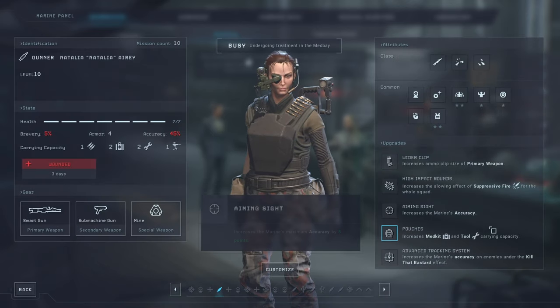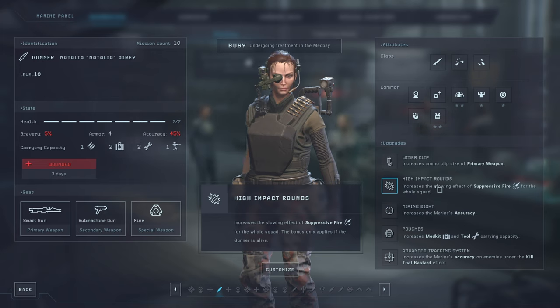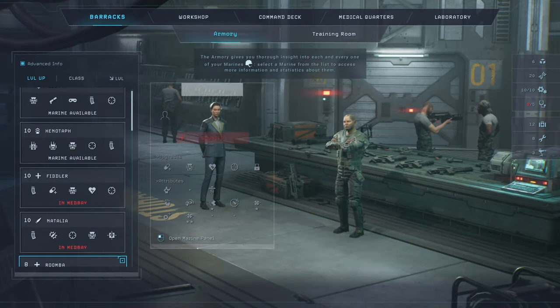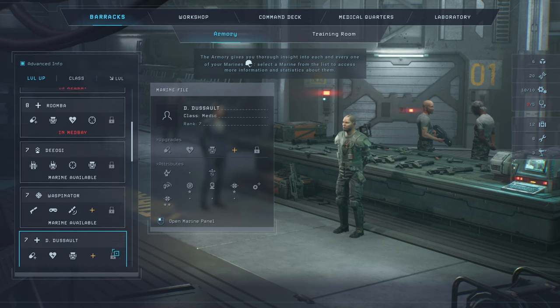The Gunner's most important upgrade is High Impact Rounds, a group-wide buff that increases the effect of suppressing fire — that is very good. Second is the Advanced Tracking System, which gives an additional 10 points of accuracy when you focus fire on a single enemy. The Sentry Gun upgrade is not worth it — I've tried it and it doesn't do enough DPS to justify it, so I would suggest you skip it.